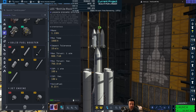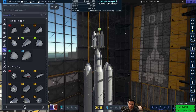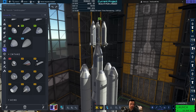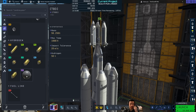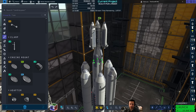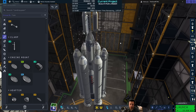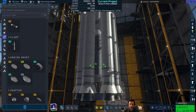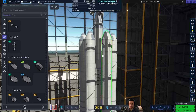Delta V of this thing is about 10k, which is ridiculous — especially given that it's not asparagus-staged. Do they still have fuel lines for a cheap asparagus setup of all liquid engines? Yes they do — if you go to the fuel tanks and scroll all the way down there are the fuel lines. Asparagus staging is actually a little bit more difficult to set up properly in KSP2 than it was in Kerbal Space Program 1. I'll try asparagus-staging something later on in this stream.